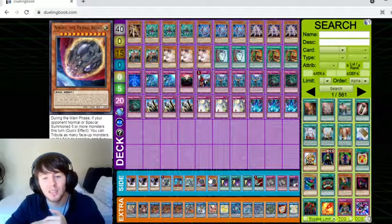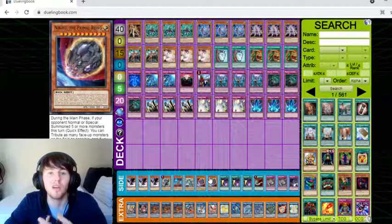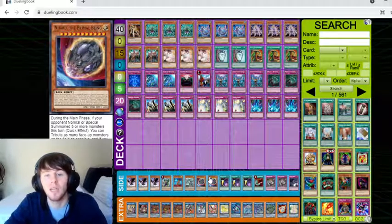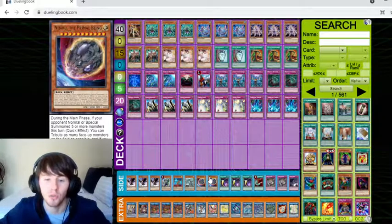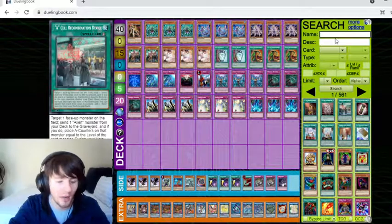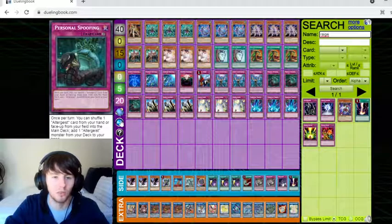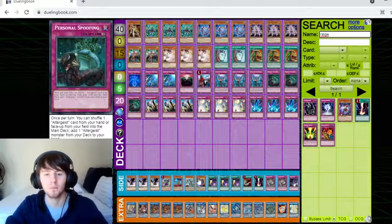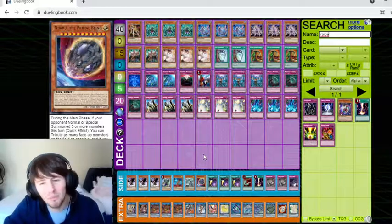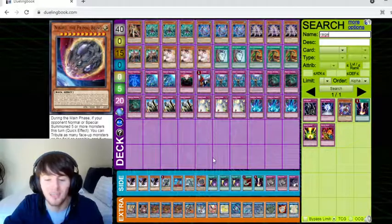Nibiru has helped me a lot in certain matchups, but I don't main deck it and I don't think it's necessary. At this point it would probably be better to play things that can out your opponent's board — like Raigeki. In fact, in the actual deck I play I am playing a Raigeki. I recently exchanged the Nibiru for it.